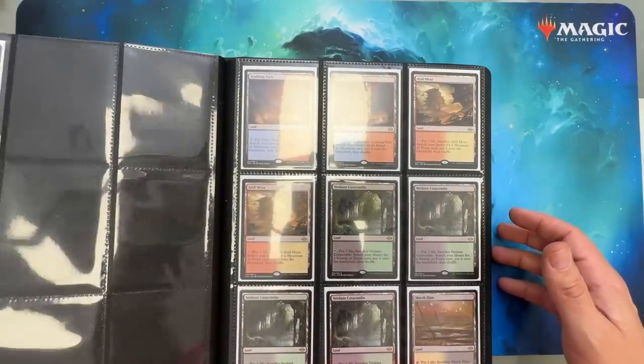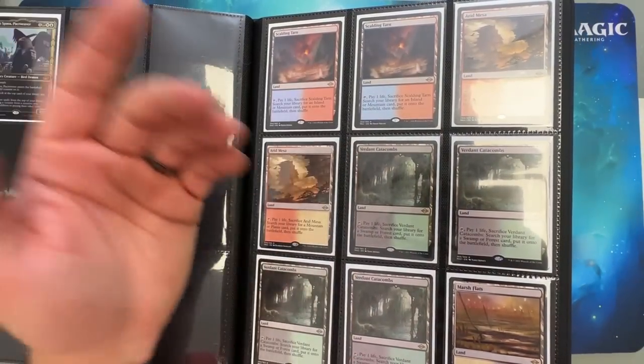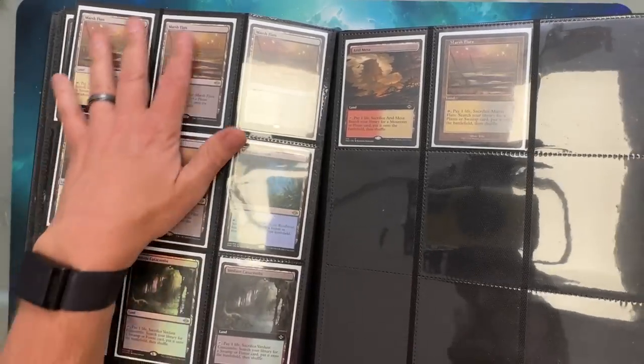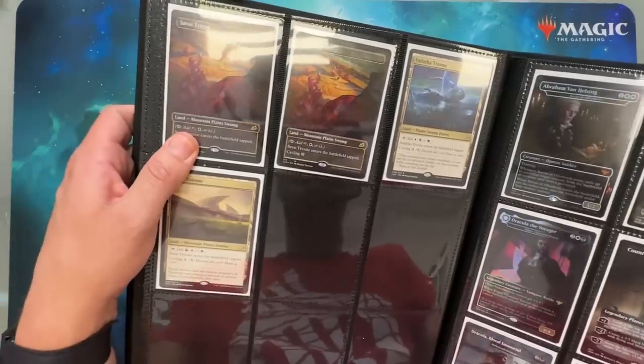I wonder how deep this goes — we might be getting close to done. And then there's really no rhyme or reason to this. Start putting in more lands — jeez, if I ever need stuff for a deck. And then Triomes.